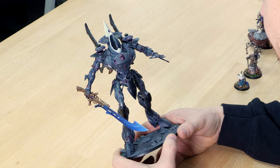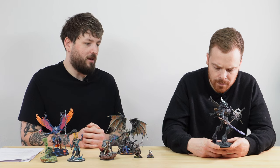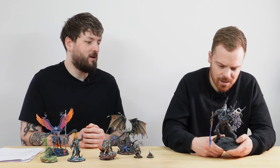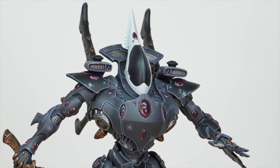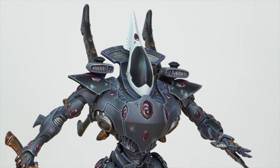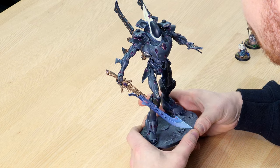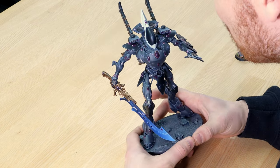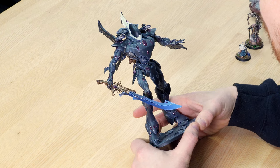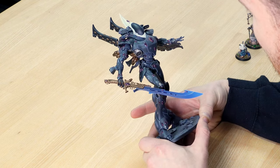It was a specifically requested color — the client sent a reference image of another Wraithknight they'd found online, and we did our best to match that. It's interesting how the gems are quite dark and the armor's quite dark but it still looks really good — your instinct would be to make the gems really bright to contrast, but Danny's done an amazing job. The double-dot catch lights on all of the spirit stones are absolutely phenomenal. The highlight stages are really bright to show the light emanating through them.